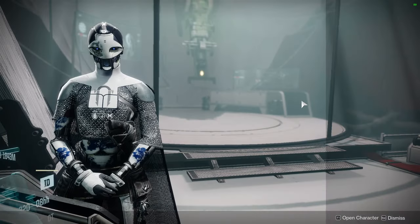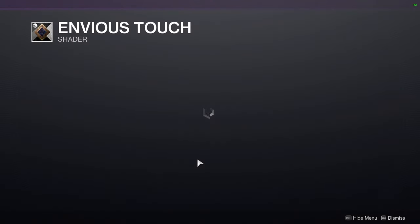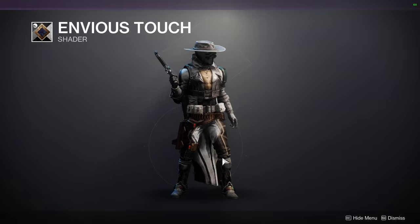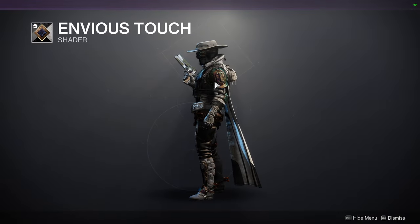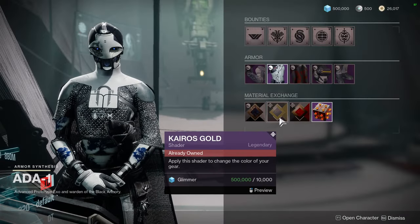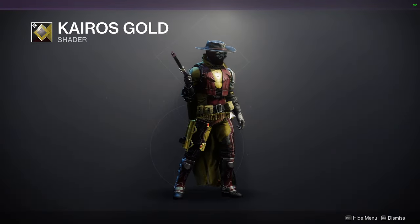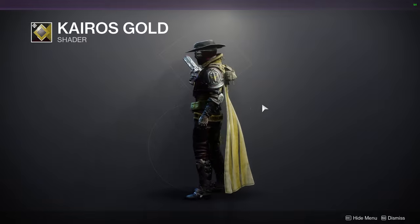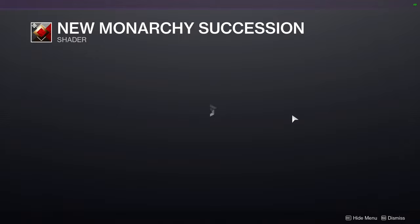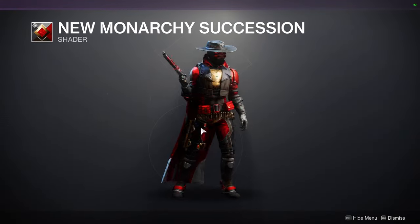As for 801, we're looking at shaders first. We have Envious Touch — doesn't look bad, will look way better with plate armor. Then Cairo's Gold — not a fan of the yellow and red. And New Monarchy Succession, which is a good shader; it looks really cool with a very bright red, which is pretty cool for those who like that.